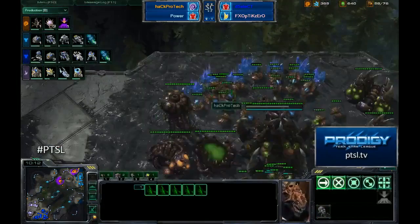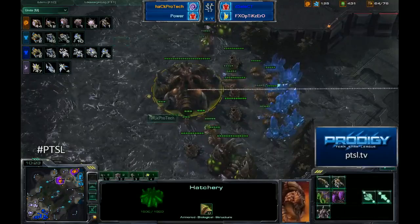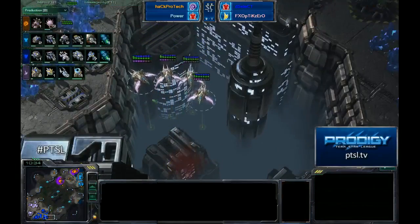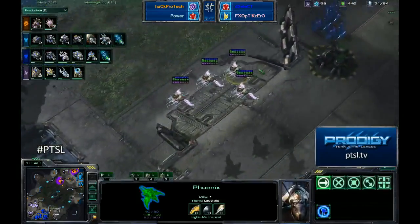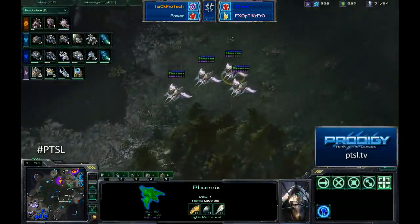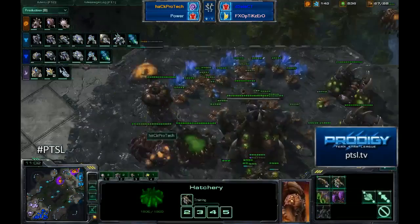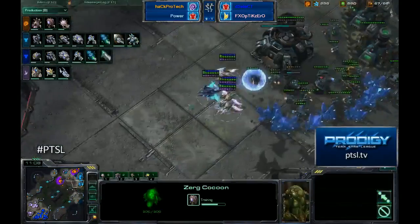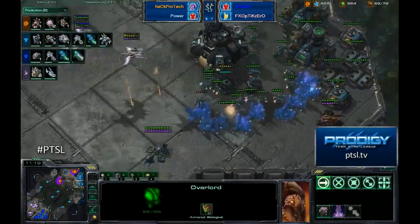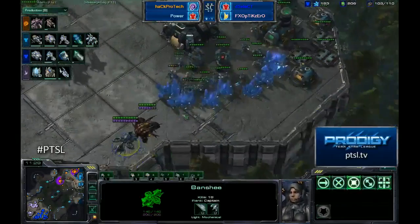Zerglings are taking map control at the moment, but ProTech and Power have a lot to do to catch up in this game. They're down in supply. Both teams are about even in workers though. Optic Zero is picking off overlords across the map — so annoying as a Zerg player. The hero Banshee escapes again with 14 HP and 18 kills. Power and ProTech are spending so much on Spine Crawlers, Overseers, and turrets that they're not building enough fighting units — it'll be a while before they can break out.